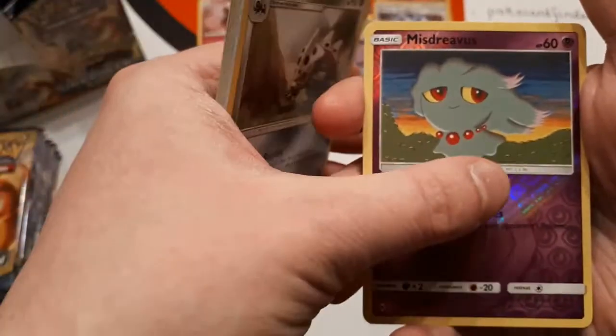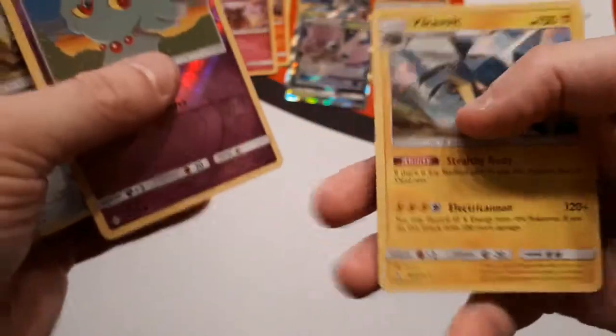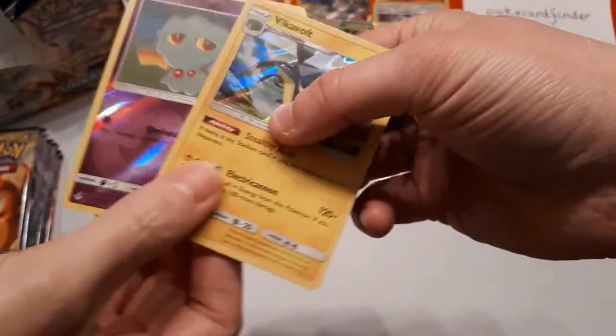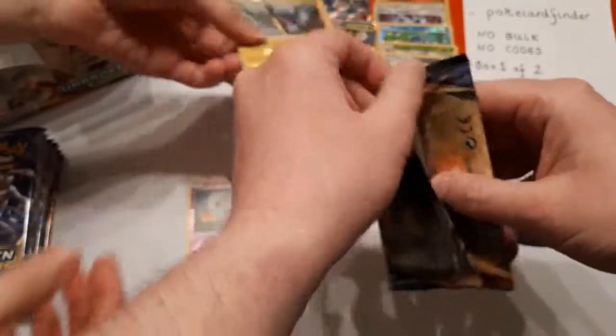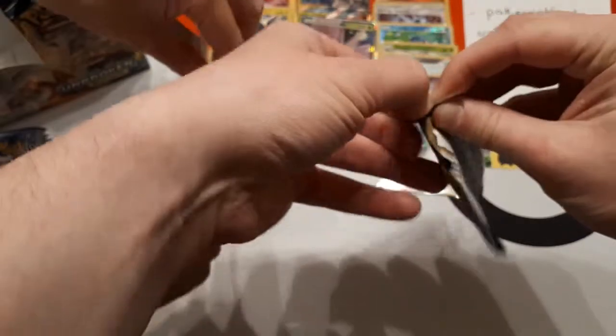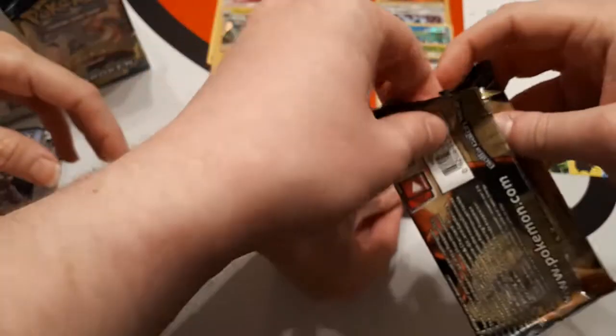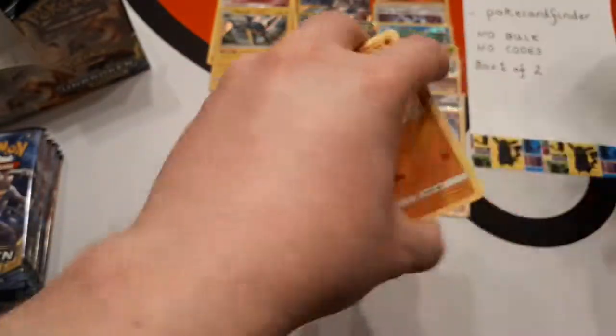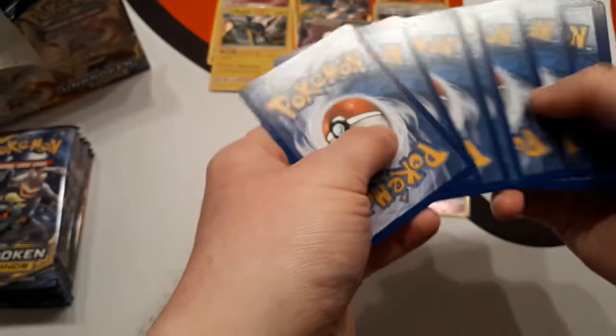Reverse is Misdreavus and the rare is Vikavolt. That is our first holo rare — that's how we go with these. We're a bit on top of each other here — linked arms and everything. We don't normally leave all the packs on camera, we just take them off. But because this is a box specifically for Poké Card Finder, we want to make sure all the packs are left on camera so nobody thinks anything is going on.